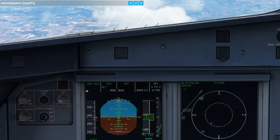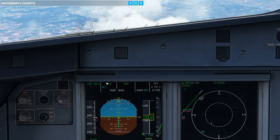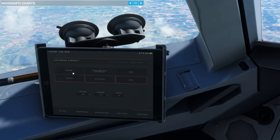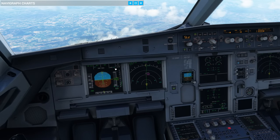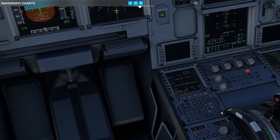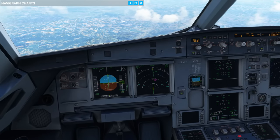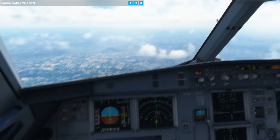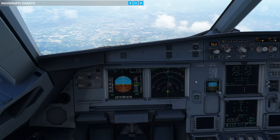We then check our flight mode annunciators. They should say man TOGA — confirming TOGA thrust — then SRS, because like a takeoff it goes into the Speed Reference System. The aircraft should go straight into NAV. In your sim settings, make sure that NAV in the go-around is enabled in your airline modifiable information. Without it, the aircraft will revert to heading or track and just fly in a straight line — we want it to follow the procedure coded in the MCDU. With NAV in the go-around enabled, it automatically reverts to NAV, which is much safer near terrain.